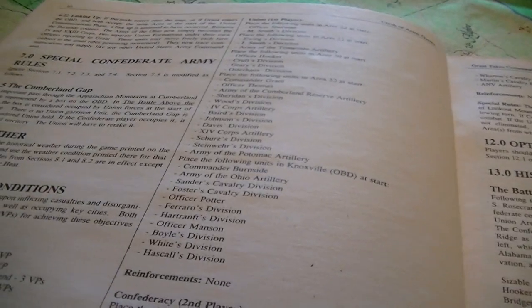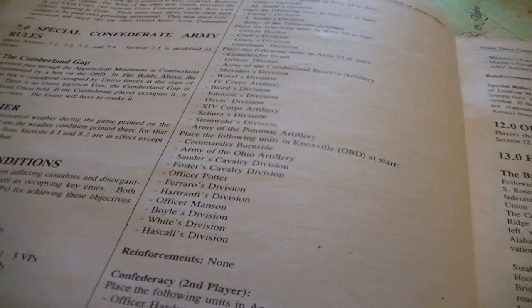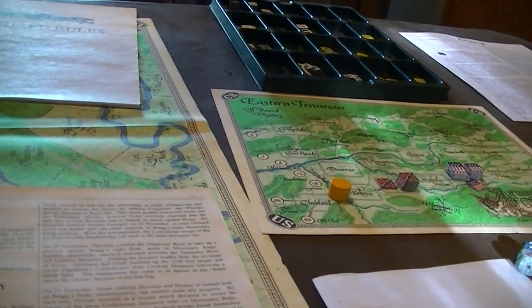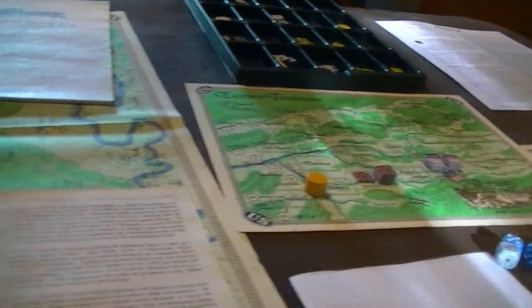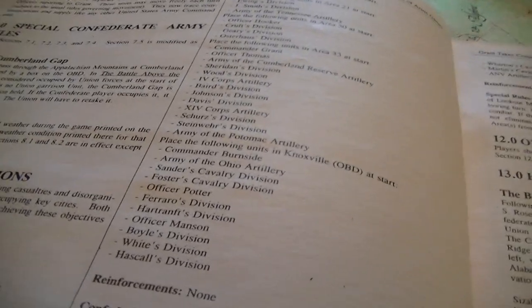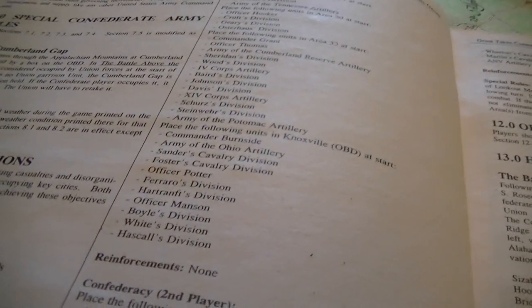Cumberland Gap is considered occupied by Union forces. When there are no forces there it's considered occupied, which makes the occupation rule a little clearer. If the Confederate player occupies it, it becomes rebel territory and the Union will have to retake it. It doesn't say anything about remaining in occupation, so I'm not sure what it'll do.